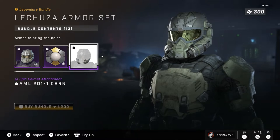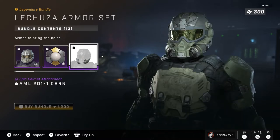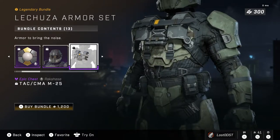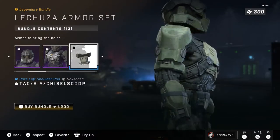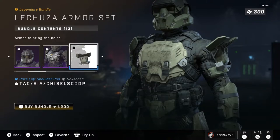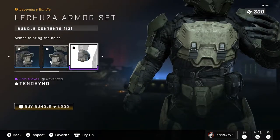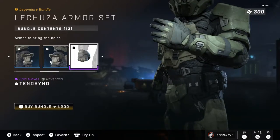We also get an attachment that looks like little gas tank things that you breathe through. There's a chest plate which looks pretty sweet — you've got a big knife on it. Then there are some interesting shoulder pads that kind of stand out compared to most, tilted and pointing outward. We get the matching left shoulder and a glove with a wrapped bandage look around the hand, which I think is really cool.